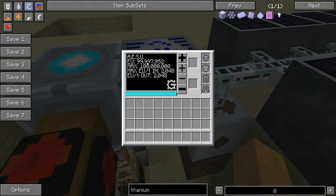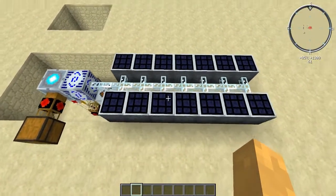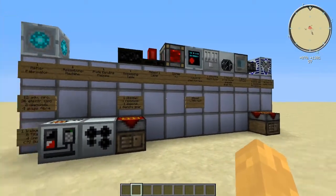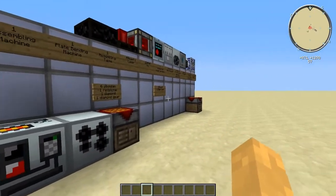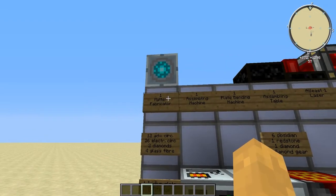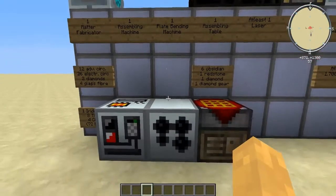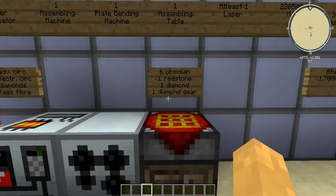You probably don't have 14 ultimate hybrid solar panels, but here are some important things you need to consider. You will need a matter fabricator, an assembling machine from the new GregTech machines, a plate bending machine, and an assembling table — which requires six obsidian, one redstone, one diamond, and one diamond gear.